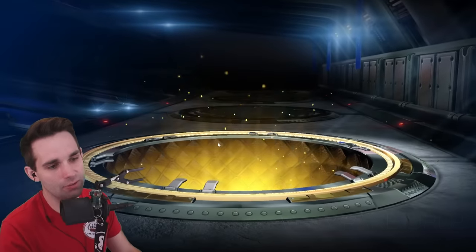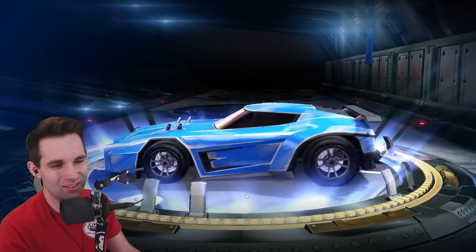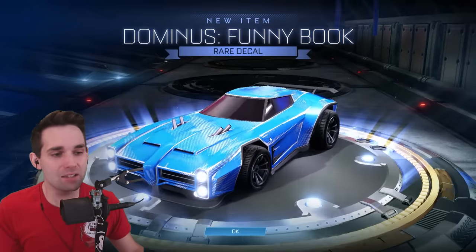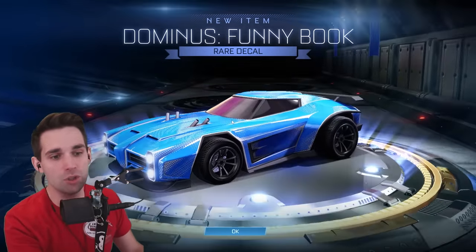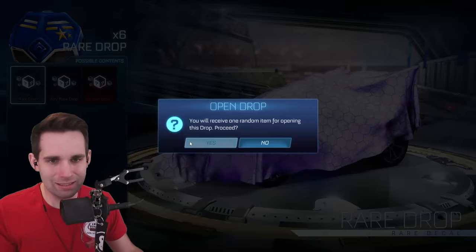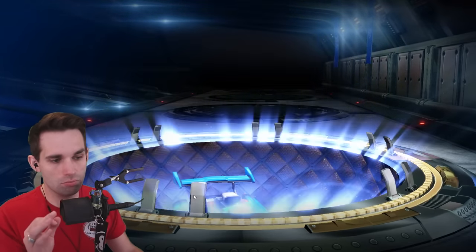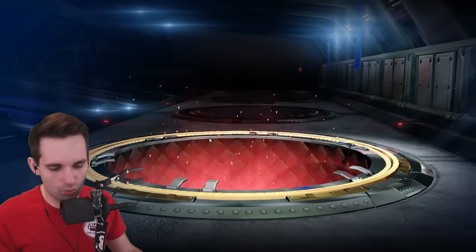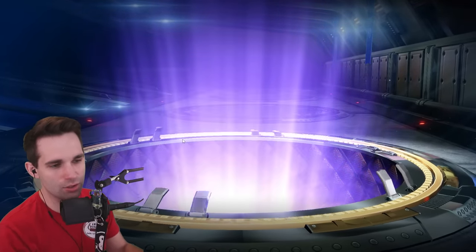Seven of these things left — we've got this. One of the best decals for the Dominus: Dominus Funny Book. You can do so much with this, especially with certain paint finishes. This is a great decal. We only got six of these things left, but these last 17 have been absolutely choice. And then we get Plasma — our third time getting Plasma this video. I just don't know why Psyonix has the job drop rates like this. I think they're just trying to keep certain items rare.